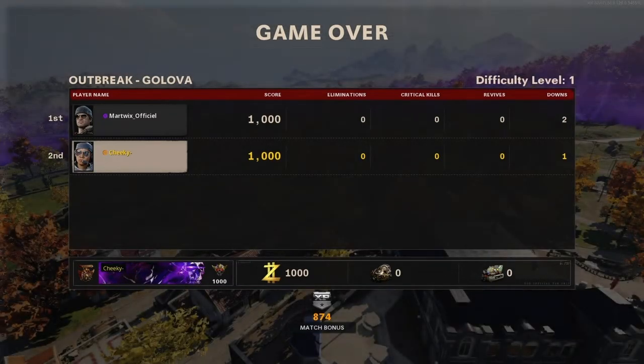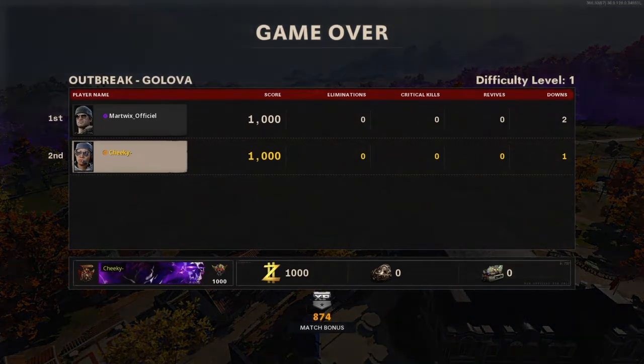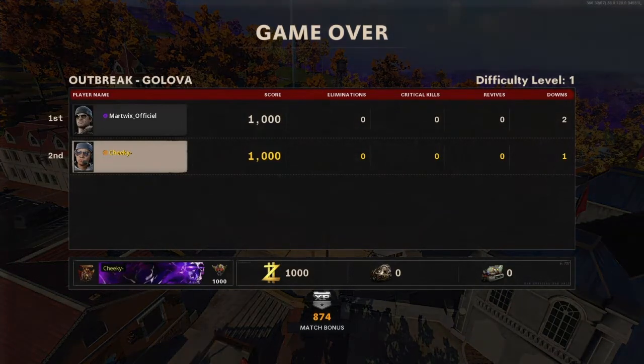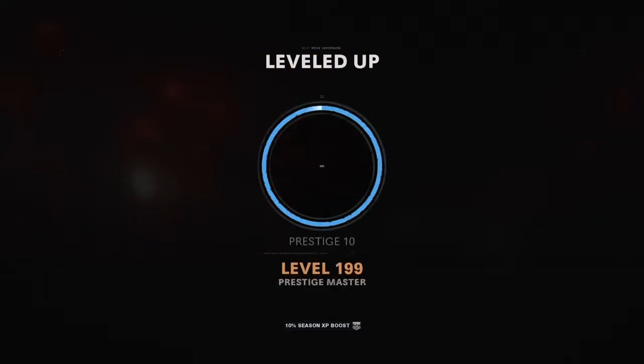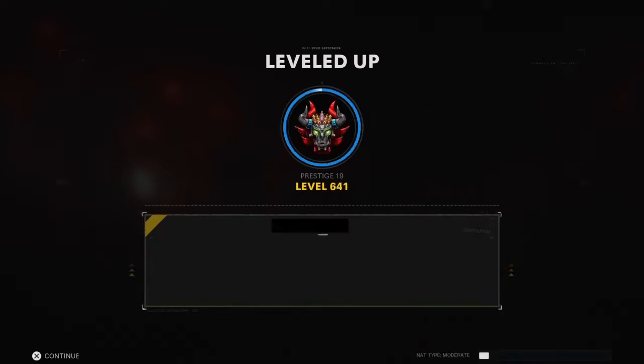It literally takes 2 minutes, maybe 1 minute. The actual service takes 20 seconds as you saw there but connection issues might make it take a bit longer. You're going to see me get to rank level 1000 Master Prestige, as you can see here — just piling up, piling up. There we go. Just like that, we're at level 1000.